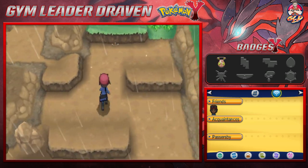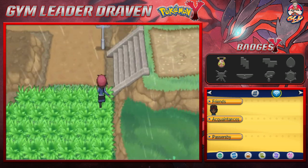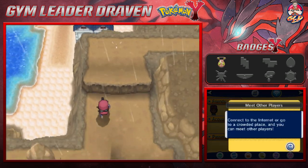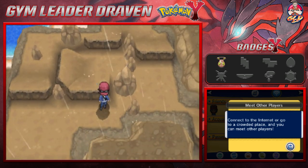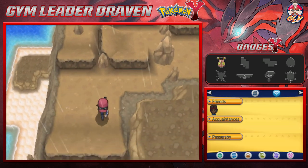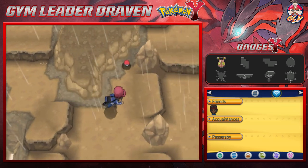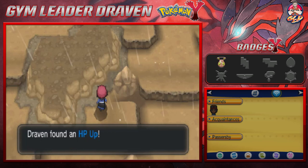It is currently raining and we are on Route 8, which is a prime spot to find some pretty interesting Pokemon. Let's go right ahead — there's an item I want to get but it won't let me reach it from there. Got it — the HP Up!